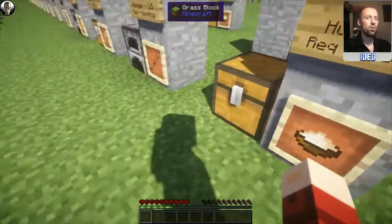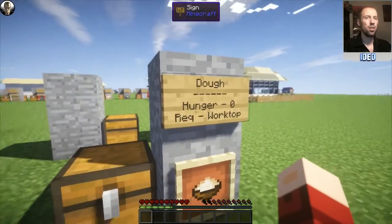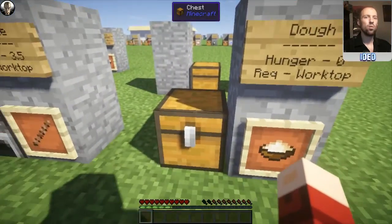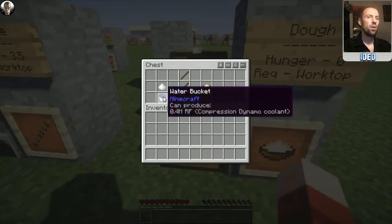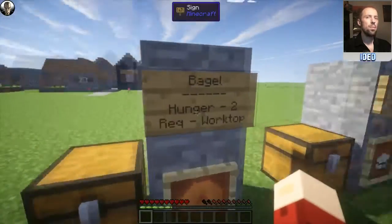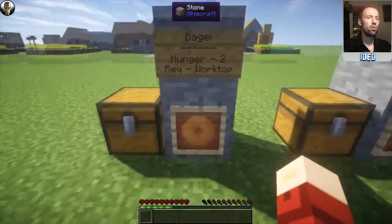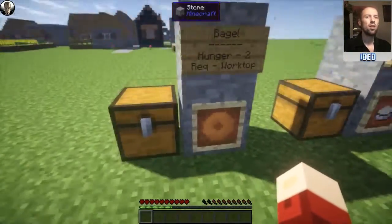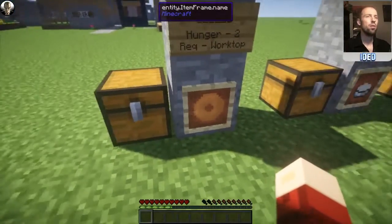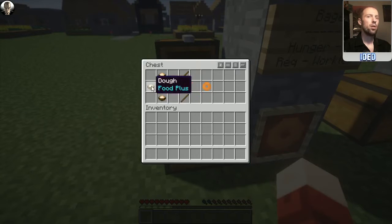Moving on, we've got dough. This is a hunger of zero, requires the worktop, and all you need is some flour and a bucket of water below it — that'll pop you out four dough, which we need to make doughnuts and other bits. Next up is the bagel, and this is what we can use the dough for as well — it restores a hunger of two. The bagel is made by putting four dough diagonally from each other around the centre.